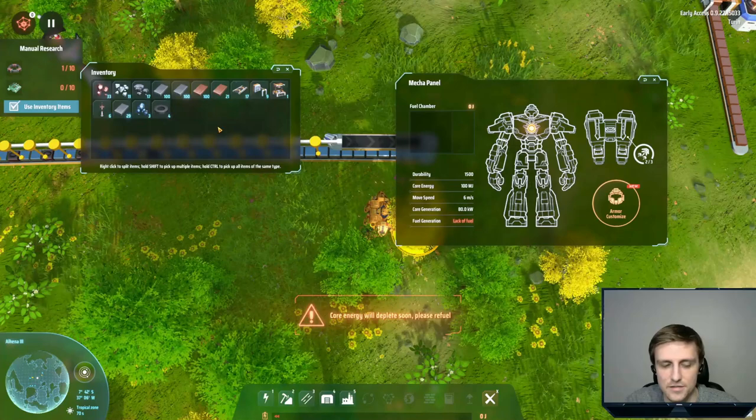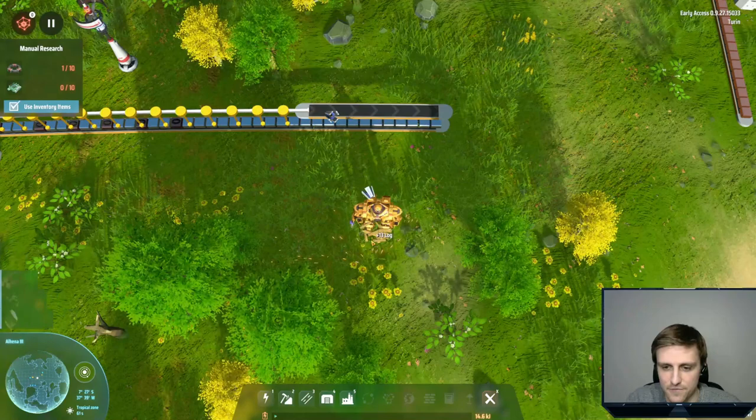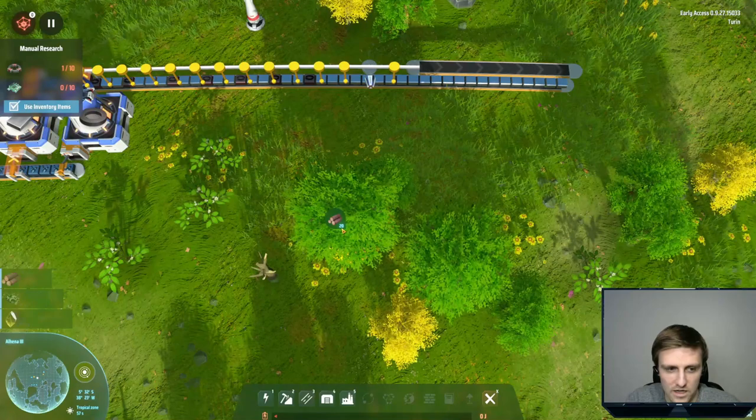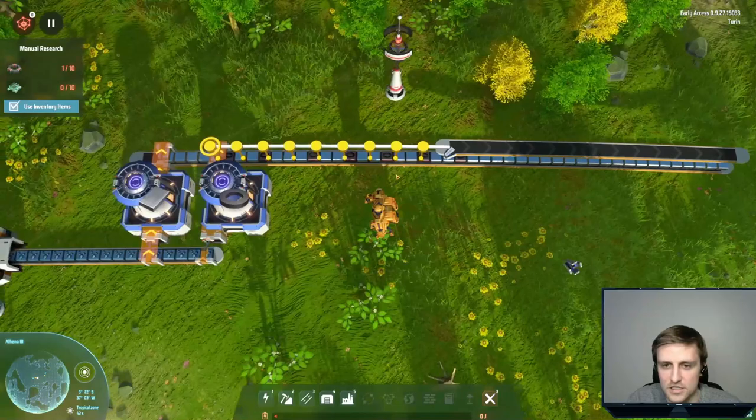I need to burn some wood. I probably should get coal — that's probably the best thing to fuel my suit. This is going to take forever. Burn that off. I probably should work on getting some coal here. Organic crystals — interesting. Looks like it goes into plastics or something. Check this out — we've got a second level.